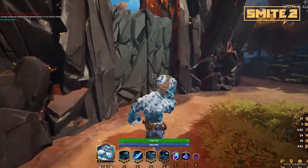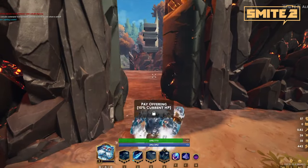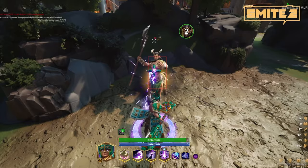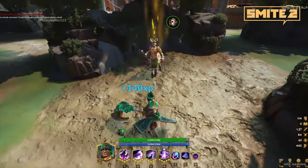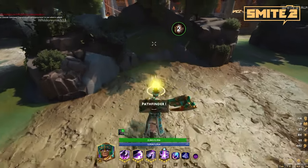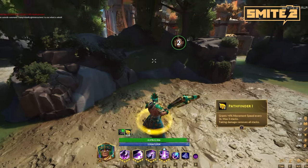We have a new interaction system where you press a button and you either pick something up or you channel onto it and something happens. We have jungle buffs from Smite 1, but now instead of walking over to pick them up, you have to press the interact key. The nice thing about this is that new players oftentimes pick up a buff accidentally.